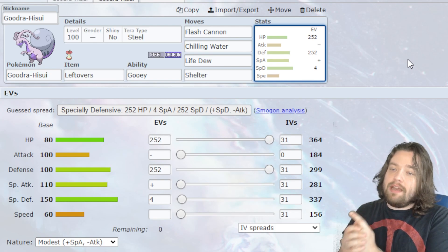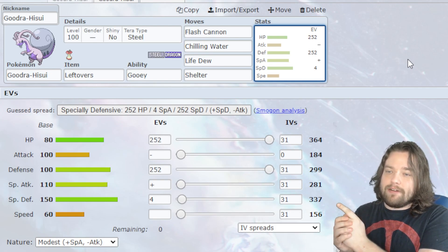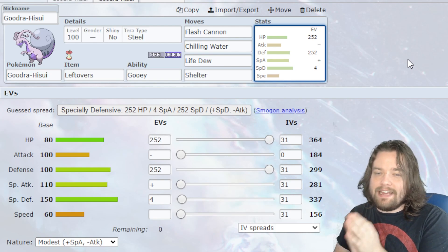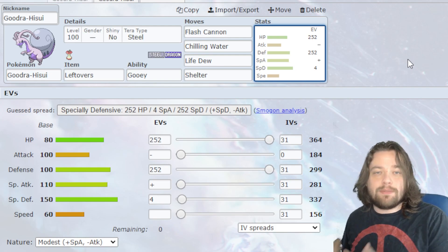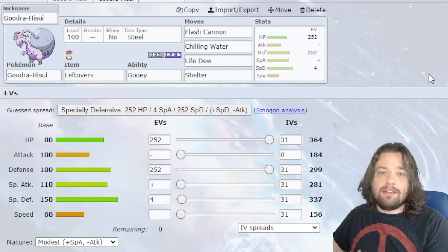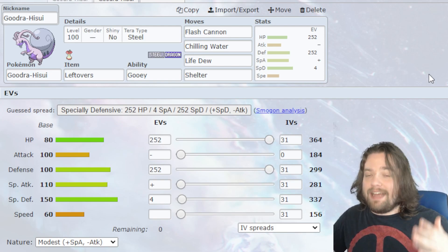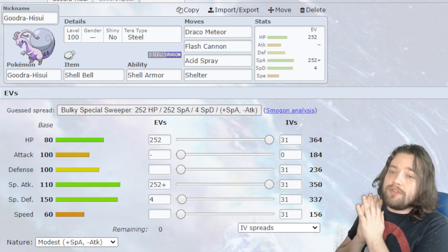We have max HP and max Defense with our last EVs in Special Defense, and a positive Special Attack negative Attack nature so that when we do attack with Flash Cannon it's doing as much damage as possible. I went ahead and kept the Steel Tera. Steel is a fantastic defensive Tera type — it's going to boost that Flash Cannon if we need to help our teammates break through shields, and the same thing goes for the offensive set.